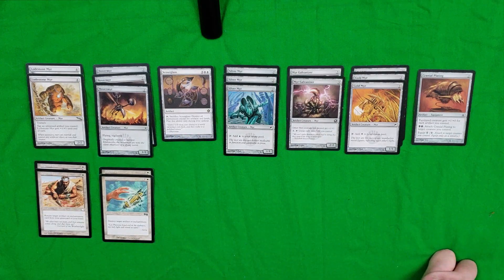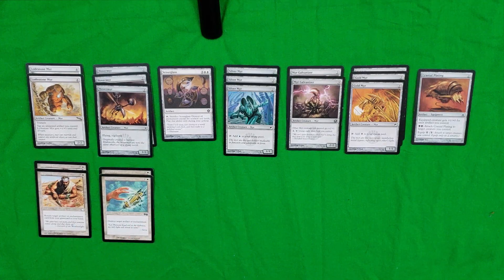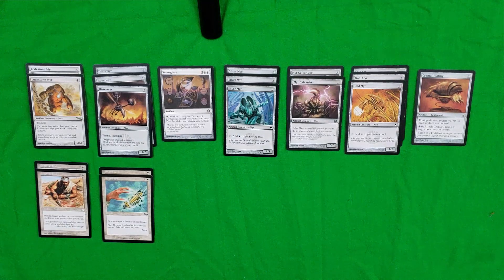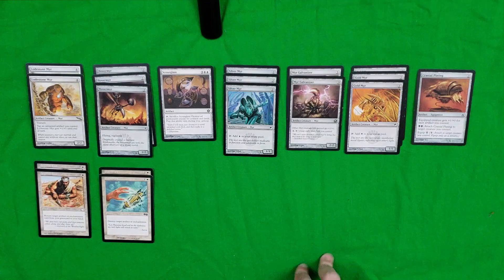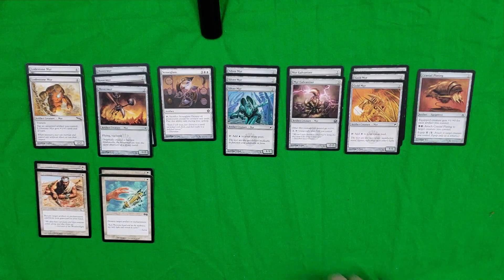Scourglass is your nuke card and will more than likely make whoever you play against very angry. For two plains and three colorless, you can tap and sacrifice Scourglass to destroy all permanents except for artifacts and lands. The trick is you can only play this ability during your upkeep, but as you've seen so far, everything in this deck is practically an artifact or land. So it's a great way to board wipe your opponent without board wiping yourself.